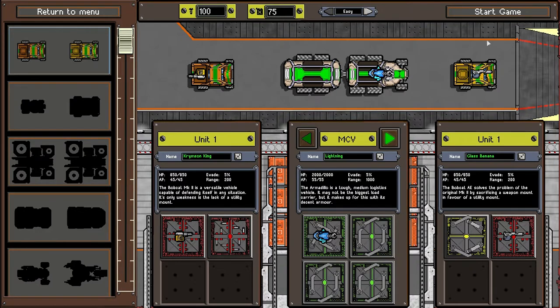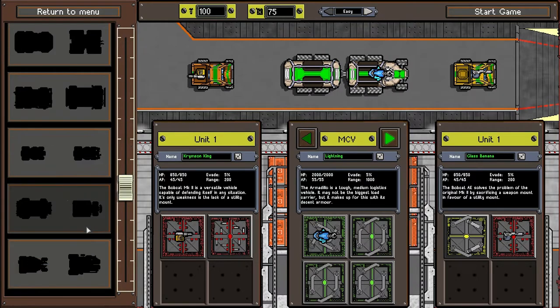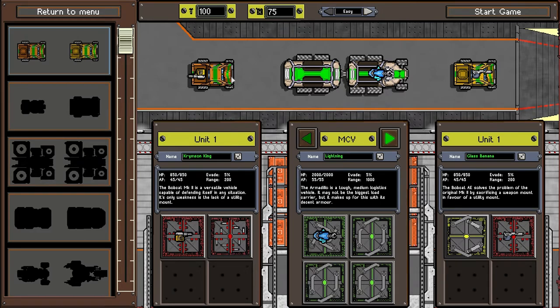On either side, depending on how you start the game — in later days we haven't unlocked any of this stuff — you will have different little vehicles to go along with you. In this case we have two bobcats. The bobcat AE solves the problem of the original Mark II by sacrificing a weapon mount in favor of a utility mount. This is apparently named Glass Banana, and this is the Crimson King. They've got 850 hit points, 45 armor points, a 5% evade rating, and a range of 200. All this will make more sense once we get into it.